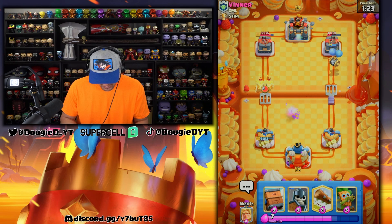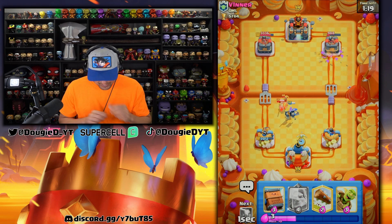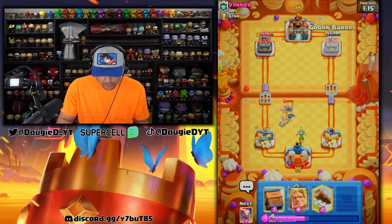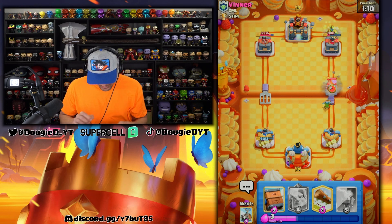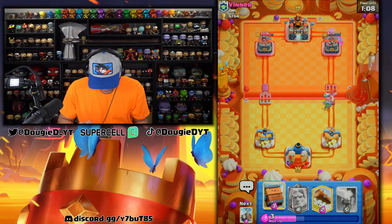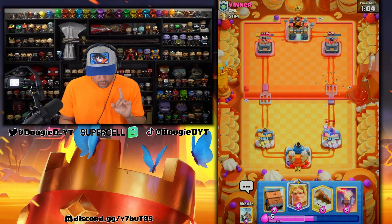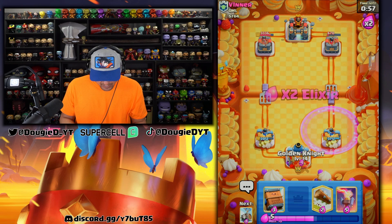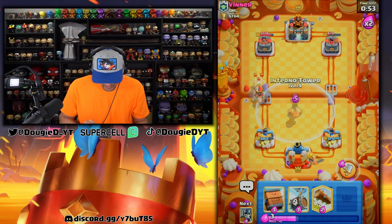He goes e-barb, so getting a dark goblin down — should be able to hold that. He goes in with the dark goblin again, which will clean that up. Going a little tricky with the barrel because he is back to his log. Trying to force that out — nope, he goes in with that. Actually I need to save for the inferno tower; going Golden Fabio now would have been a huge mistake. Getting Golden Fabio down and getting ready for the hog rider.